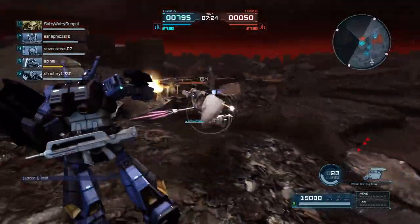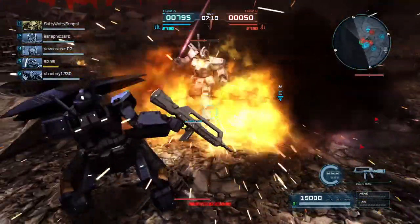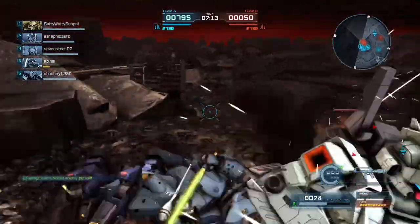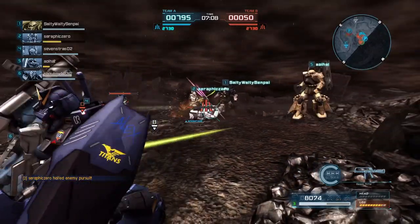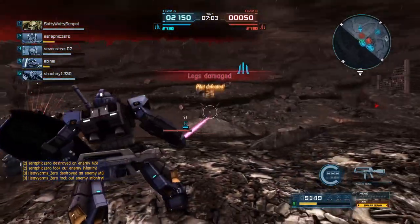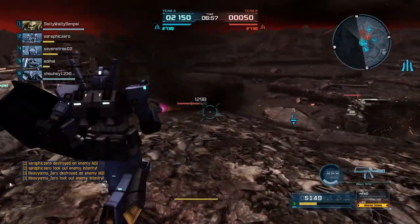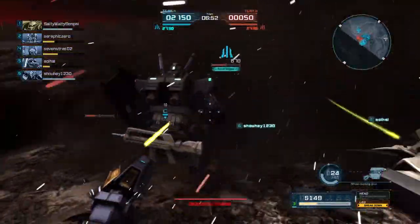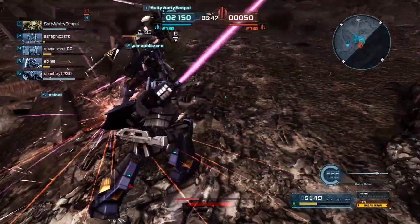Heavy is here with Salty Walthy and Seraphic Zero. So far so good — 795-50 in the first minute or so, and right now everybody is kind of up on this hill fighting one another, knocking each other over. It's just kind of a mess, but everybody is here. Caught that camphor just about off camera on a side swing. Mid-range weapons are plenty with everyone insisting on fighting for this hill.